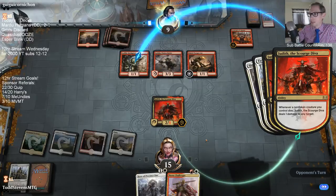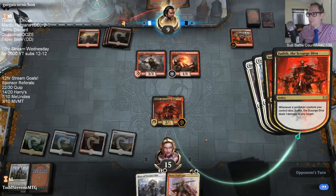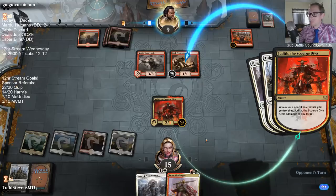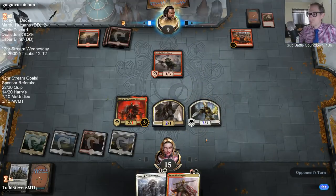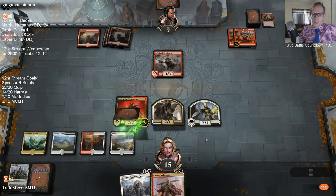I should have stacked those the other way, but I guess it doesn't matter — they just sacrifice them both for mana in response anyway. If they have yet another Chain Whirler, that will be very brutal. Good — not another Chain Whirler.